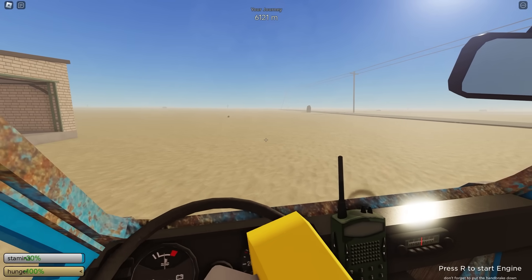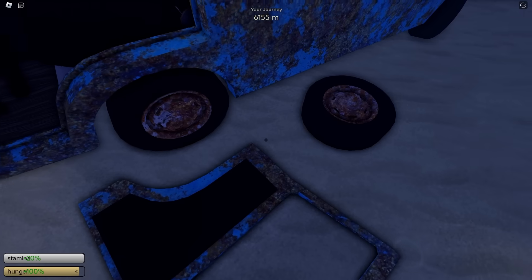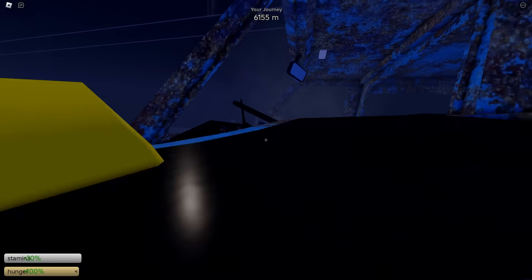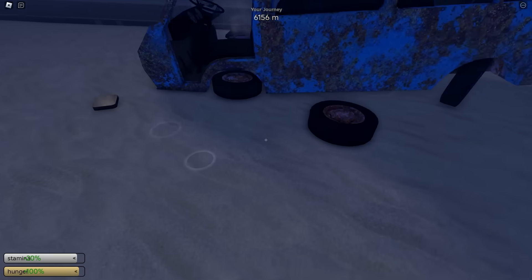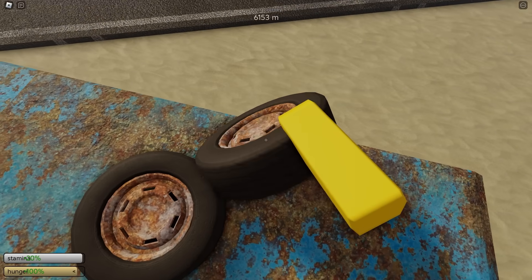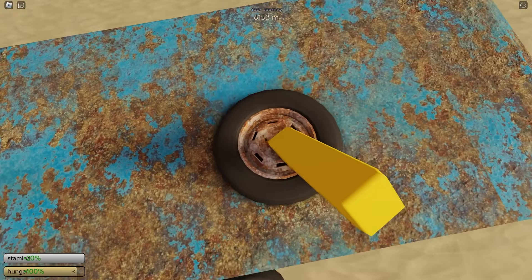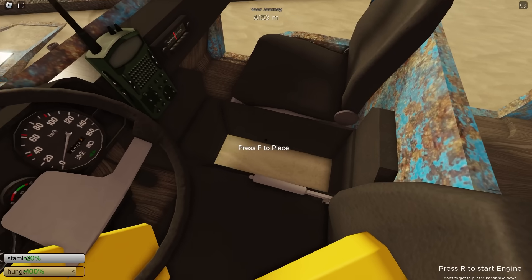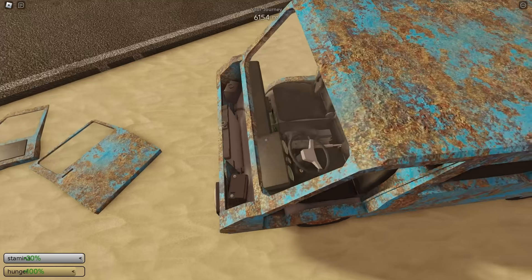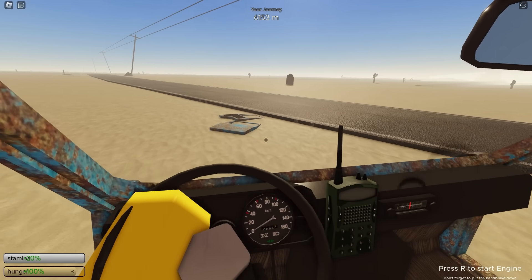We did just get struck by lightning twice, which kind of stinks. Let's go ahead and start reassembling our car again. Hopefully we don't get struck by lightning again. I forgot — it makes it so we can't attach those doors. Hopefully we can still attach the tires, because if we can't, then that's pretty much the end. Now that we don't have doors, we are going to take a lot of damage at the 10,000 meter mark, but that shouldn't be too bad because we do have a lot of health. Let's make sure the radiator is in as well.